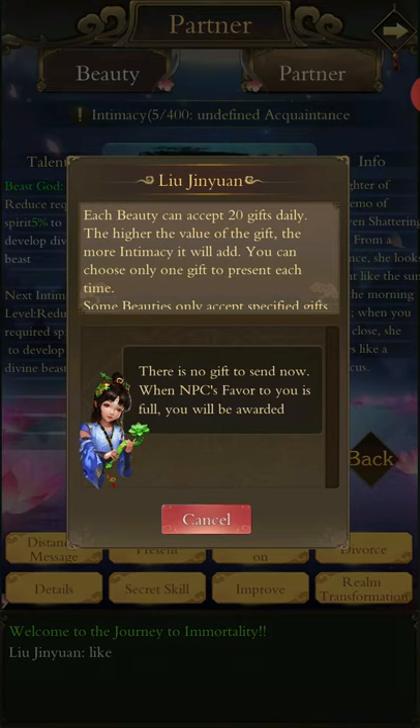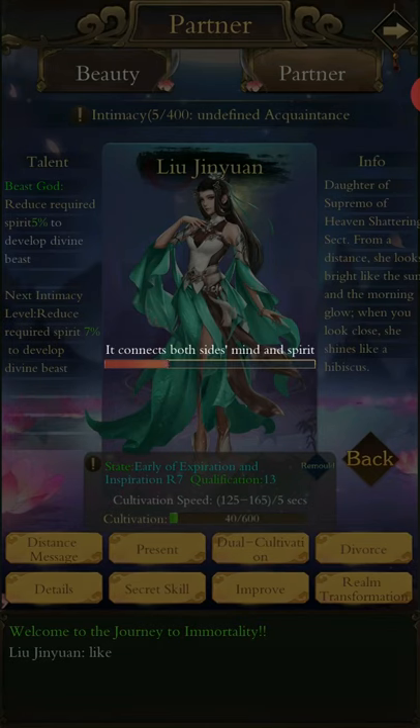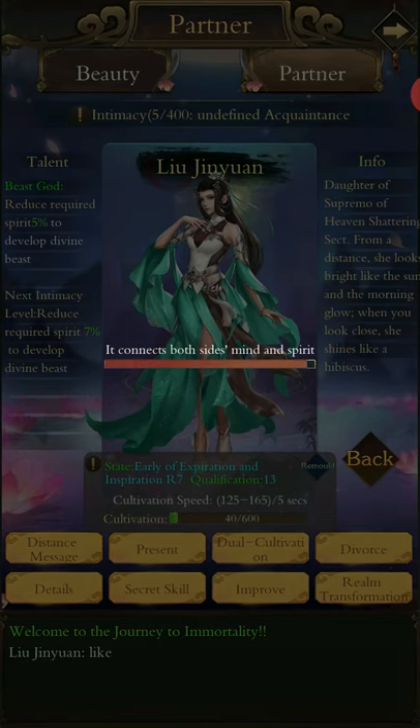You'll get flowers as you do quests — these are basically ten intimacy for your partner. You can only give one partner twenty gifts every day, but you're not going to have that many gifts per day unless you're paying to win. Dual cultivation is exactly what you think it is — it increases their cultivation as well as the speed of your own cultivation for a certain amount of time, or it will give you cultivation points outright.